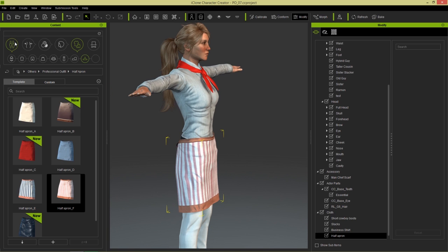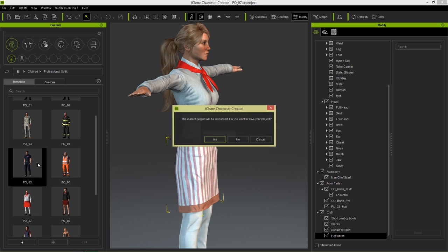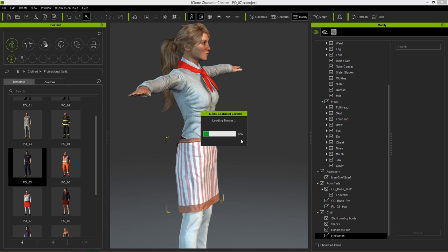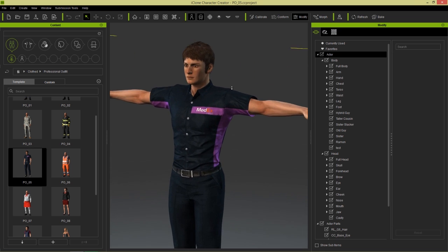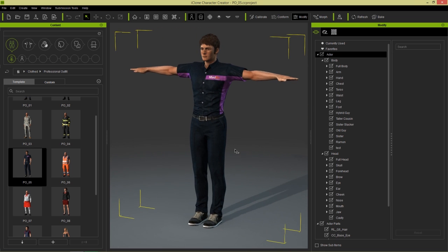Let's add in another project and explore the other options that we have — the other bases that are included in this pack. This time I'm loading in a FedEx employee — or MedEx in this case. And what we're going to do is totally customize this guy and completely change him into a different character.